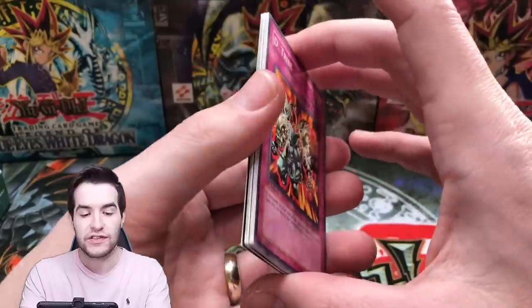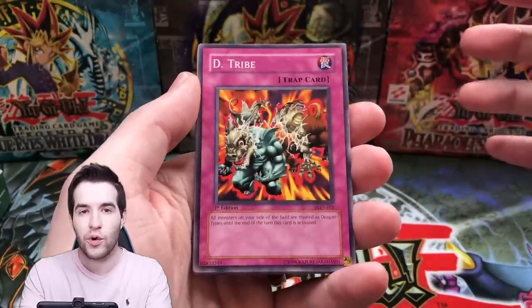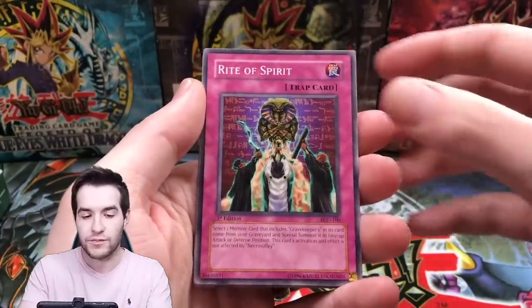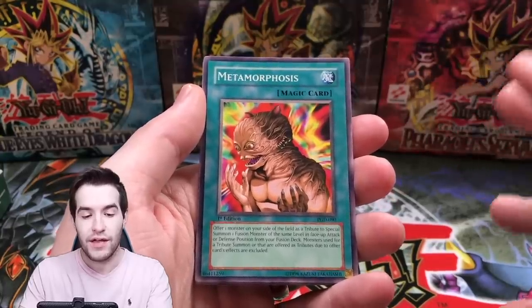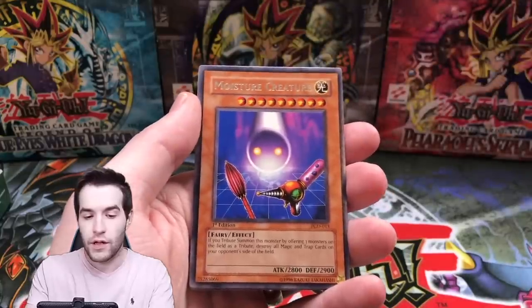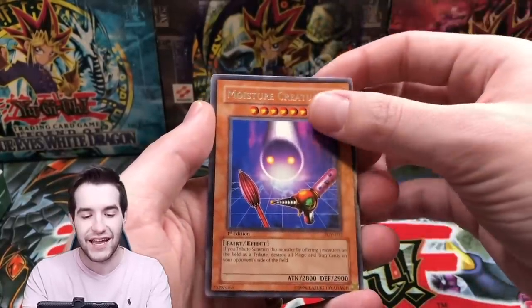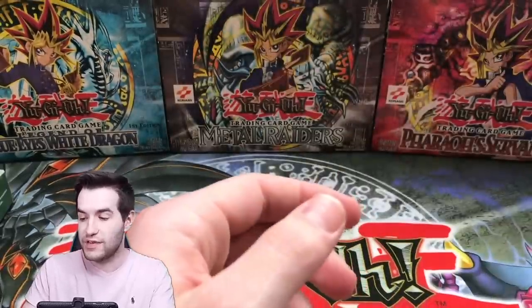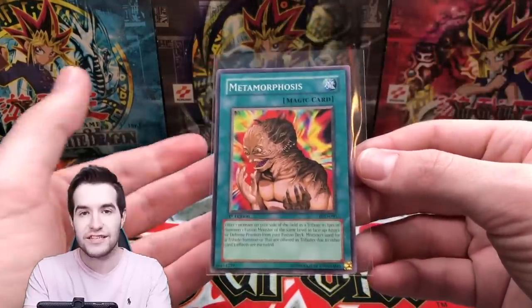First edition PGD. Let's check out the side — a lot of times these were cut super weird, and it looks like these were too. Pharaonic Guardian has the weirdest print quality, maybe some of the worst. We have D Tribe, Bird Face, Sprite, Metamorphosis — okay, that's a huge card. That's like $14 near mint, so not as much as Rescue Cat but really good, and I think it's short printed as well. Moisture Creature as a rare — I remember this one. Does it have nine stars? Yes, that's really weird. Curse of Aging, Yomi Ship, Gravekeeper's Vassal. We did get a Metamorphosis, which is really big because of goat format — very expensive even as a common.